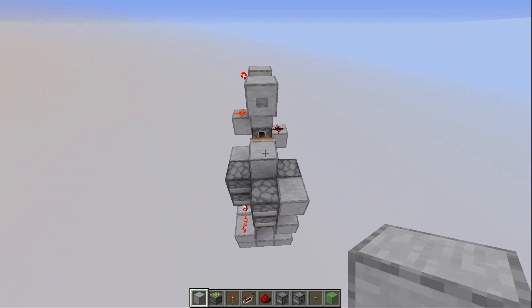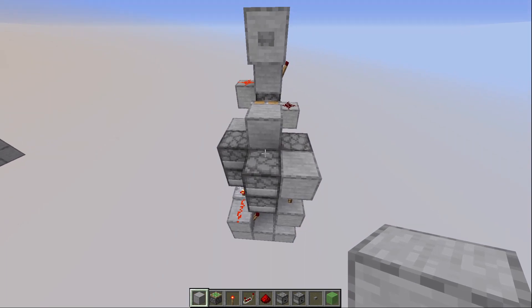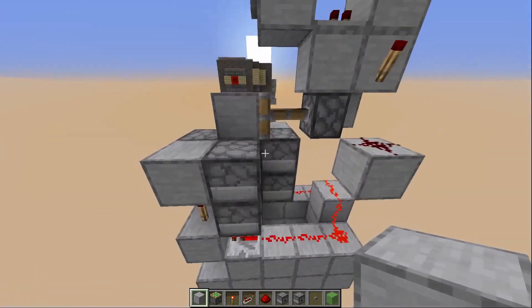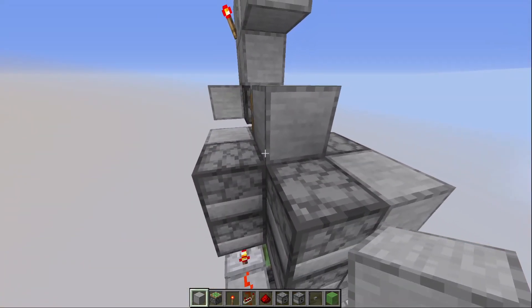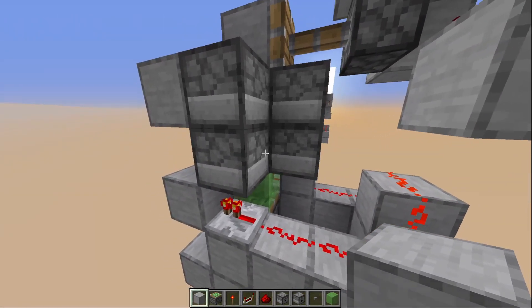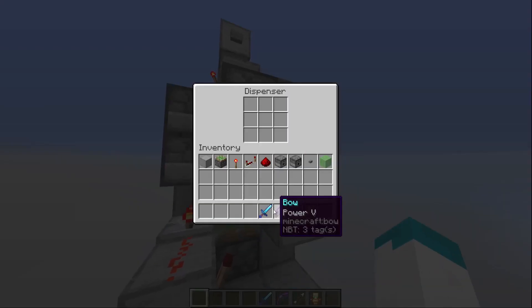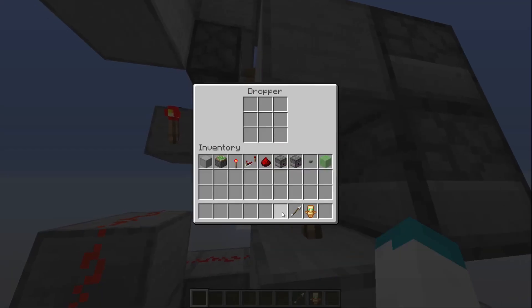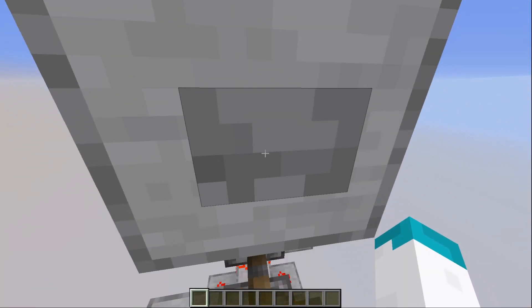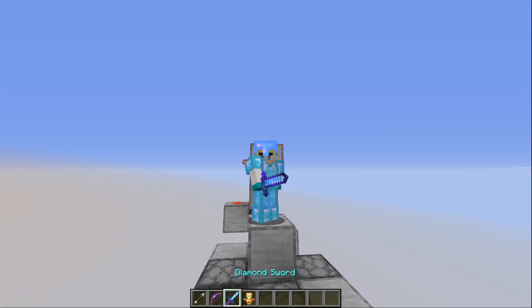Now all that remains is to fill in all the dispensers and the hopper with the items that you want to equip yourself with. It is important to note that you should put all your armor pieces in the top dispensers. Any other items can be put in the lower dispensers or droppers as you would like. So if I put armor in the top dispensers and my other items in the bottom dispensers, the arrow in the dropper, then I stand on this block — when I press the button I get equipped with all the items.